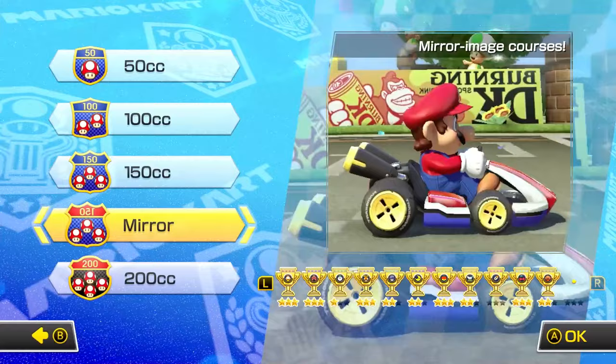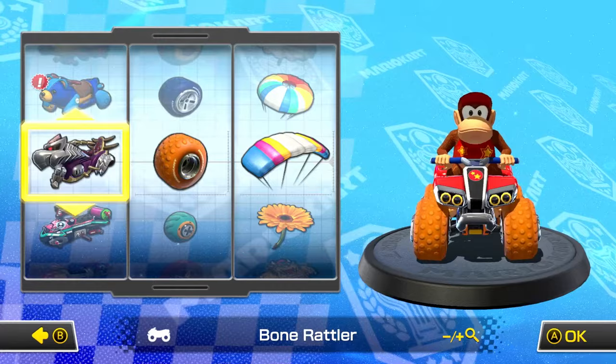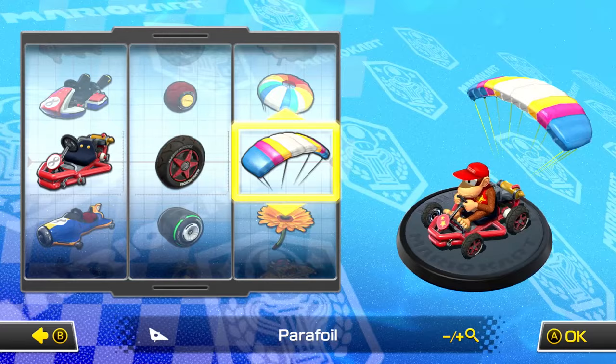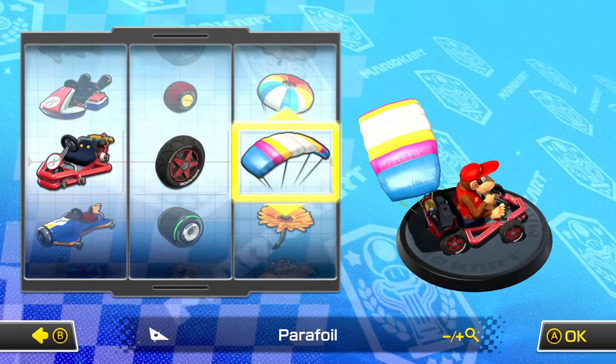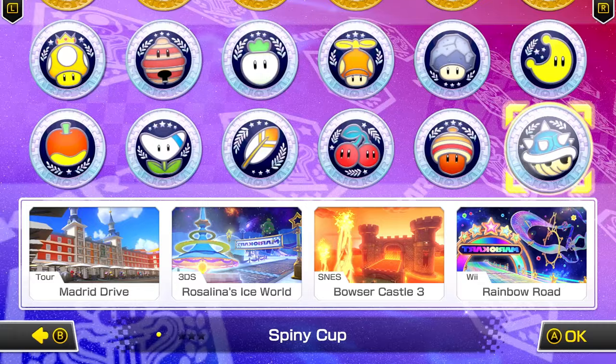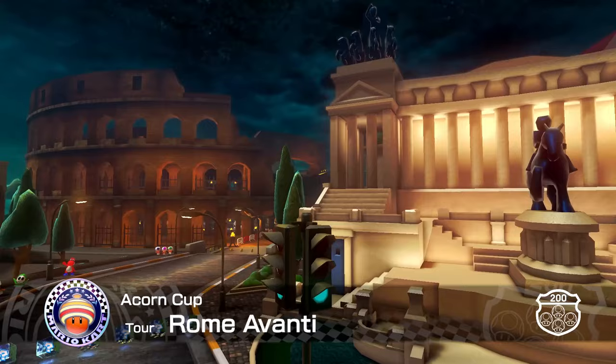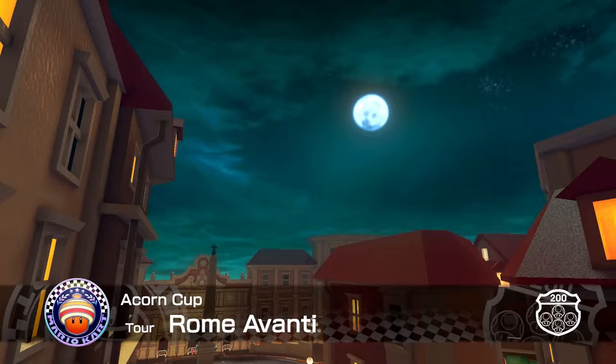I think I'll mix up the cart combo again, just for the fun of it. This time maybe do something a little bit more comfortable for me since we're hopping into more difficult territory. We'll try the parachute glider and get right back into it — 200cc with the Acorn Cup again. We're back now with some extra speed. Roma Avanti at 200cc, let's see how it goes. We're starting all the way in the back.